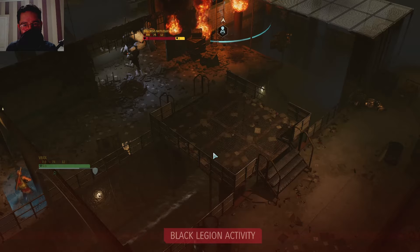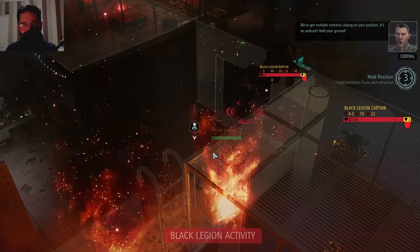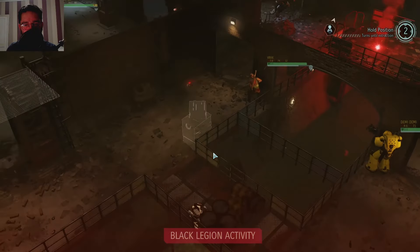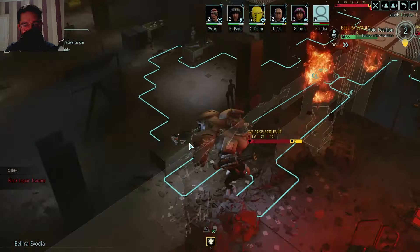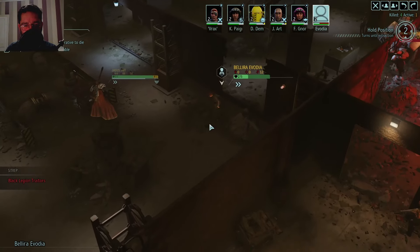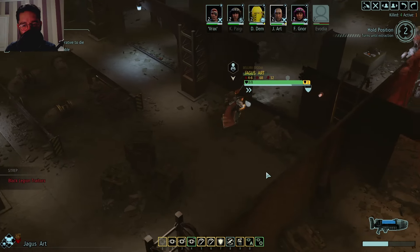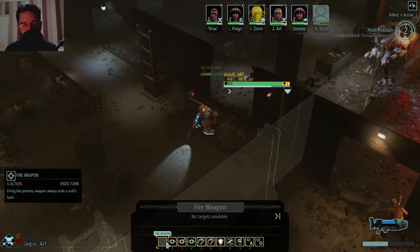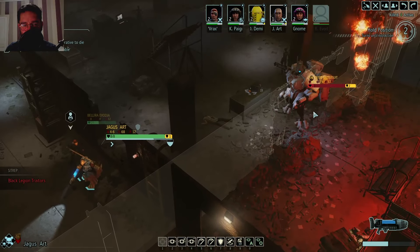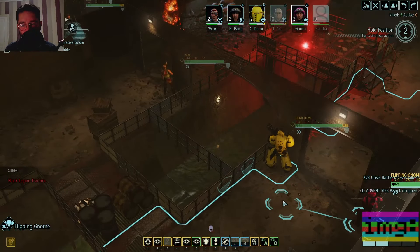Oh, there's reinforcements - oh no! VIP identity confirmed. Firebrand is setting up for evac. We've got no time to really worry about this. Hold your ground - hold position for turns until extraction. Right, the science person needs to just run! Don't have much health left. Jagus, if anyone can shoot down the xenos it's you - go brothers! Right, apparently you can't. Oh there's no - there's a target there, man! Grenade! It's right there. He's dead - he's dead. That's okay. Right, hold the line gentlemen!